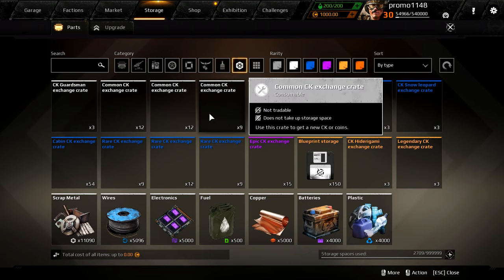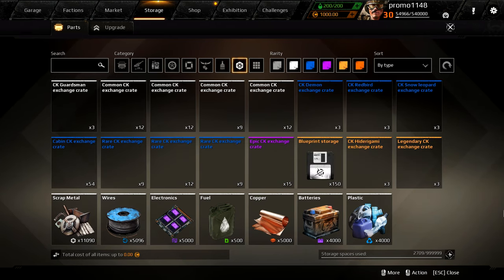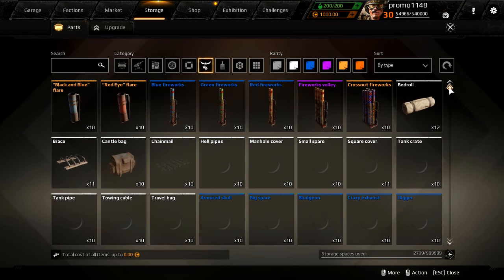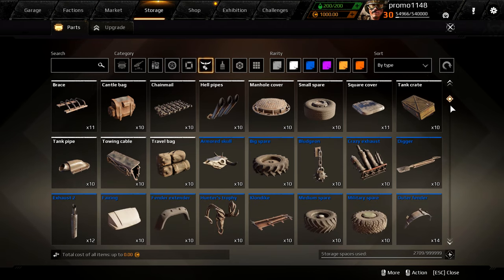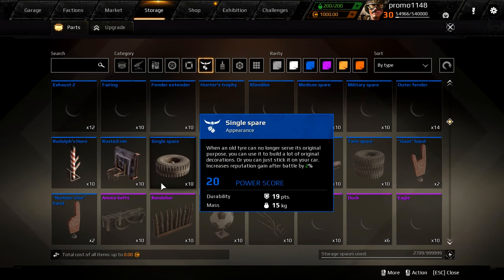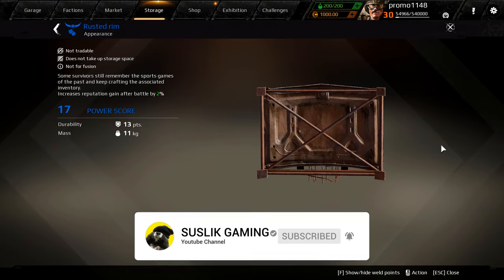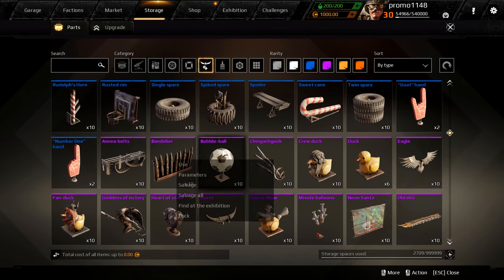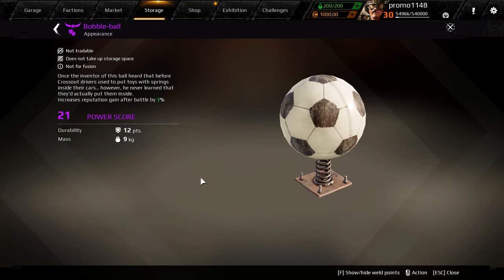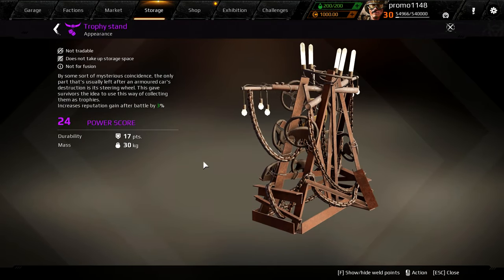Let me show you the crates right now — they have no picture but as you can see, lots of customization kit crates including epics and legendaries. They're not tradable. Let me show you the new decorations. I think I spotted one I've never seen before — Rusted Dream. Also this one — Bubble Bowl — this is a really cool structure, straight from Mad Max.